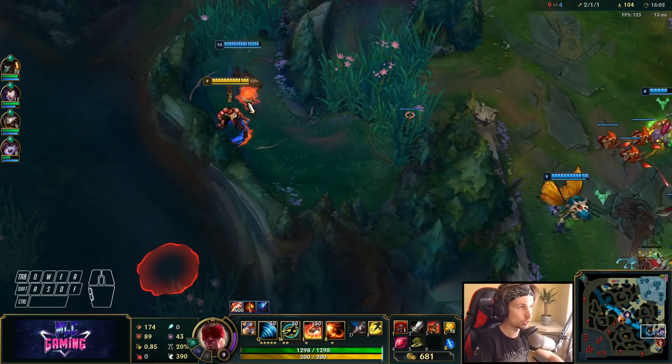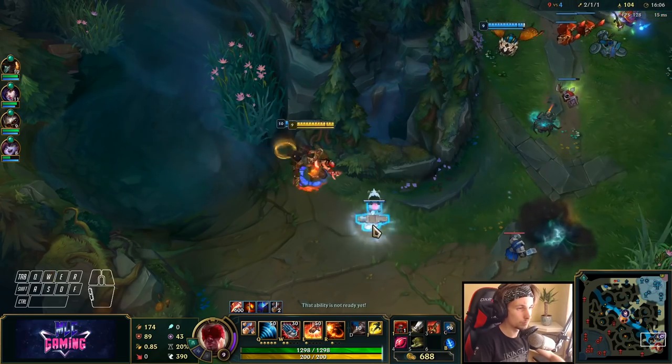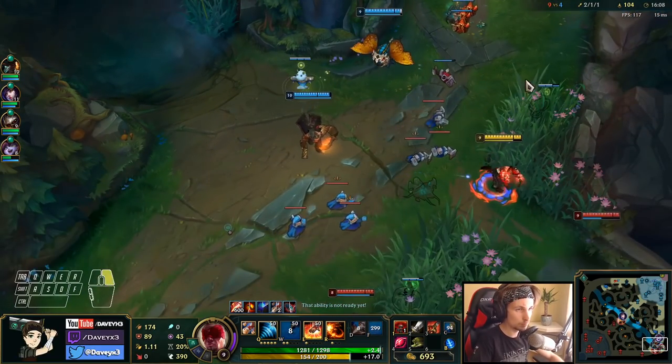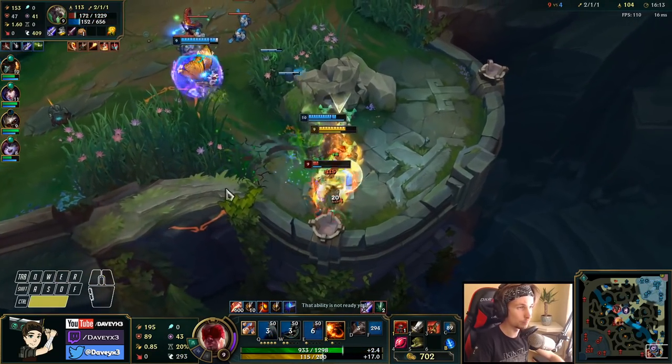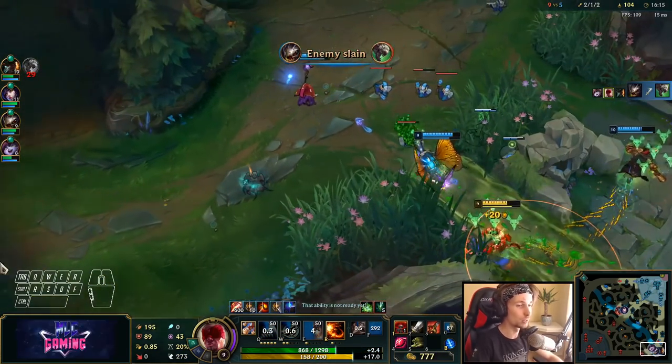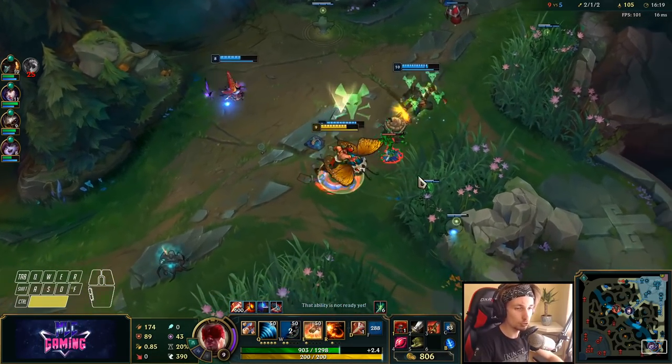Let's go! He's somewhere around here. Yeah, there's no way he's going to escape a blind Q right there. Now we can force a bot lane tower.